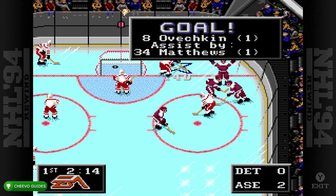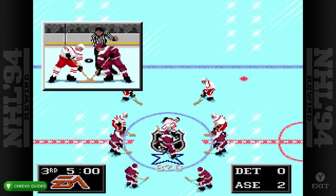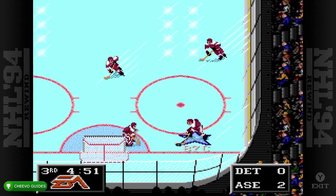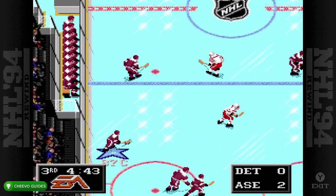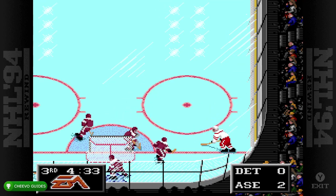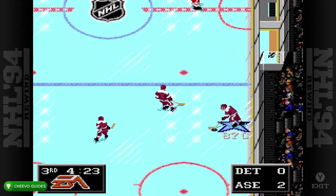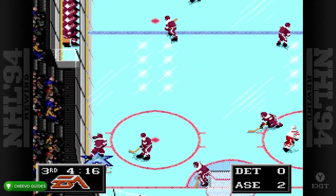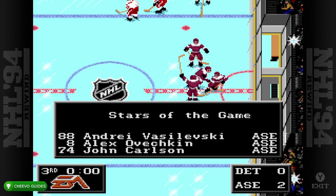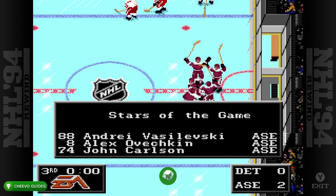Ultimately what I recommend is scoring one or two goals, and then after that just stay on the defensive side of the rink and keep going in circles so that nobody steals the puck from you. By default most CPU players will be on the offensive side of the rink, but typically one or two players do stand back to defend, so you can't just stay in one spot — you have to do circles on that side of the rink until the time expires.